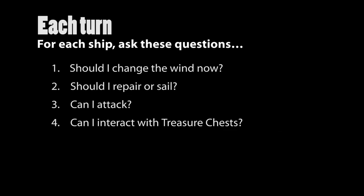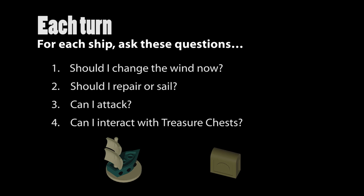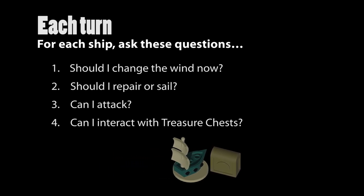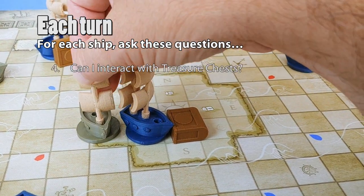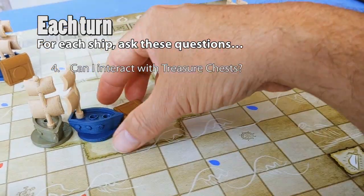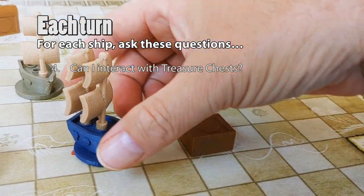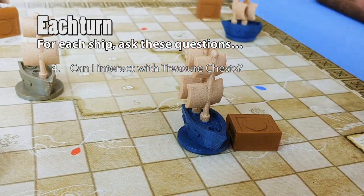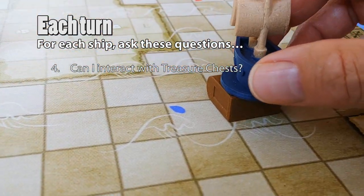4. Can I interact with treasure chests? If that ship or any ship you subsequently attacked collides with a treasure chest in its path, interact with that treasure chest as you see fit. If that chest is in the shallows, bump it or run aground on it, or bump it and then run aground on it. If that chest is in open water, bump it or sink it, or bump it and then sink it.